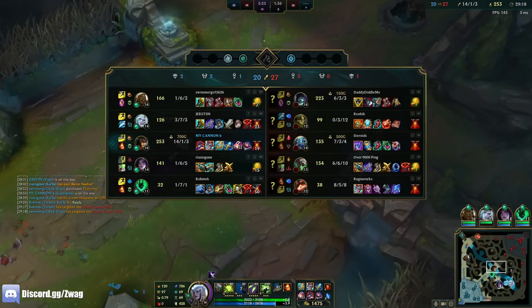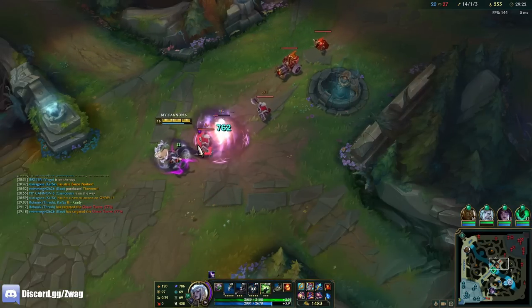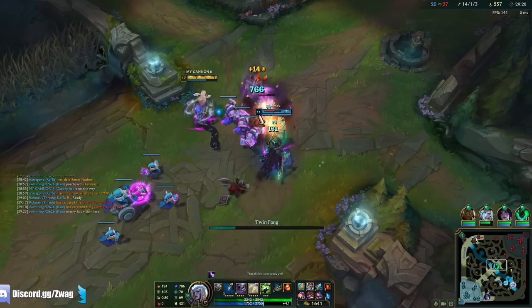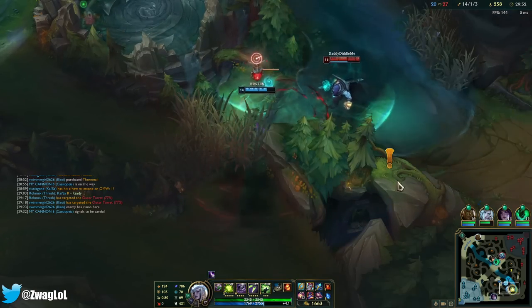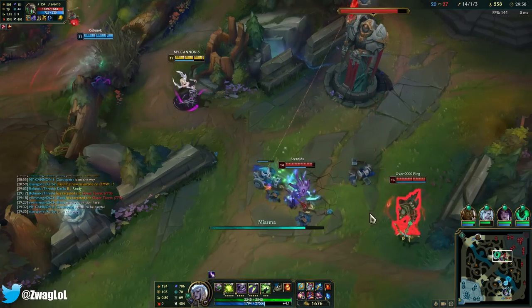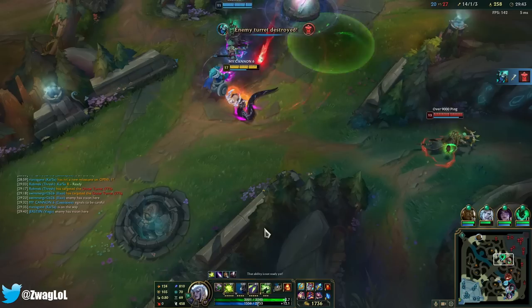It doesn't matter if I kill them — we never can get anything because Yorick's always pressuring side lane. Yorick's getting top turret. This guy just needs to not die. Fizz just jumped though — that's a low cooldown.